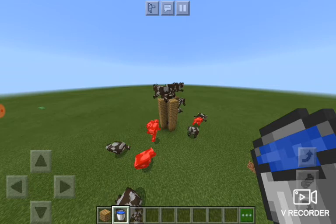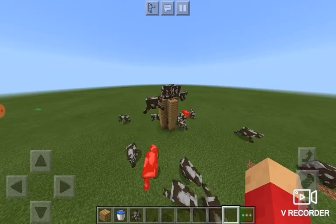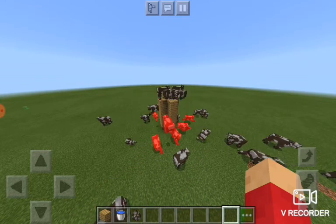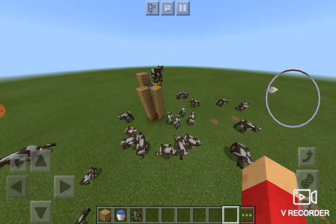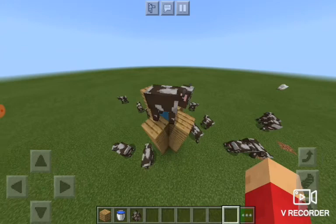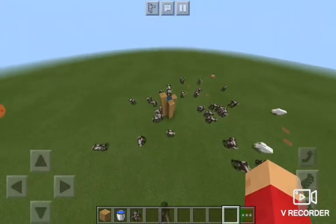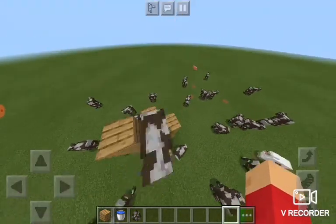If your friends are just building in creative or something, you can build this and cows will fly everywhere. They're still coming because it's just endless. That's pretty much the end of this video — I think I'll call it 'How to Make a Cow Volcano.'